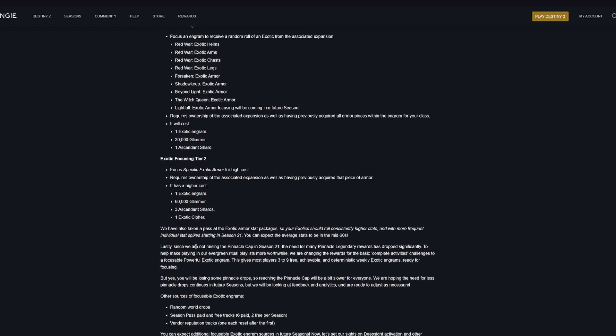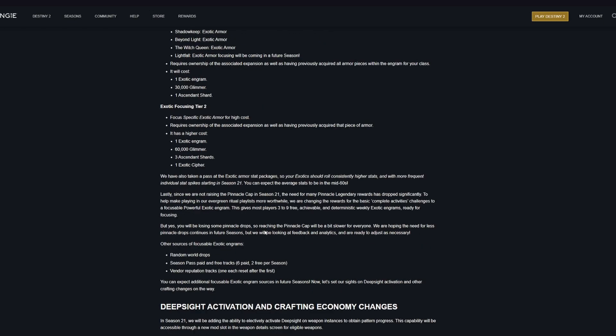Since they are not increasing the pinnacle cap in Season 21, the need for many pinnacle legendary reward sources has dropped significantly. To make playing the evergreen ritual playlist more worthwhile, they are changing the reward from the basic complete activities challenge to a focusable powerful exotic engram, giving most players 3 to 9 free, achievable, and deterministic weekly exotic engrams ready for focusing. You will be losing some pinnacle drops though, so reaching pinnacle cap will be a bit slower. Other sources of focusable exotic engrams include random world drops, season pass paid and free tracks, and vendor reputation tracks.